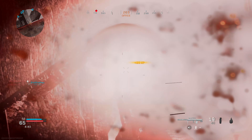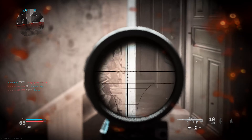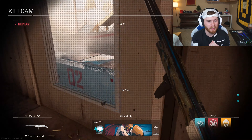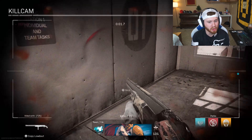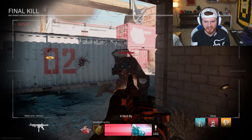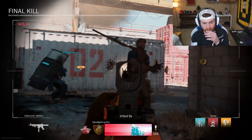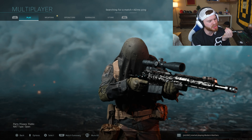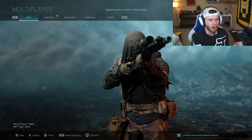I wish we could have an inspect animation in this game. We are on the smallest map in Modern Warfare yet people choose to sit in a room all game long. People are actually tossing C4s out here like they're tossing salads — I'm getting nervous for my own safety.